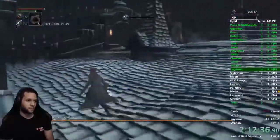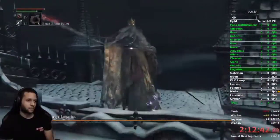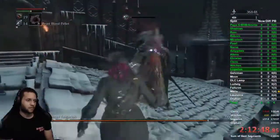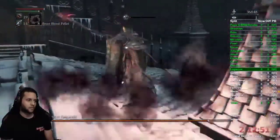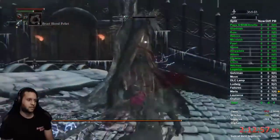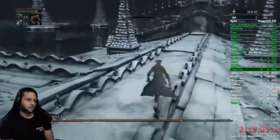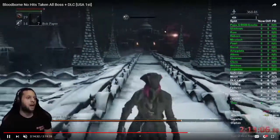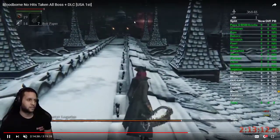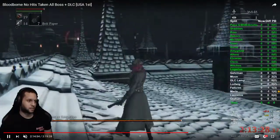The goal is to dodge in and L1 while locked on, then back up. Dodge in L1 — that's one, two. Back up, dodge in L1 — three. Get away from him to rebuff. He does these things and they'll blow up with a huge AOE, or sometimes they'll just go into the ground. It's weird. I'm just waiting here for my buff to run out.